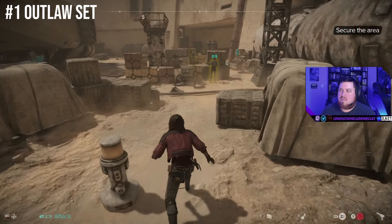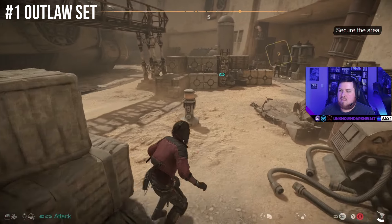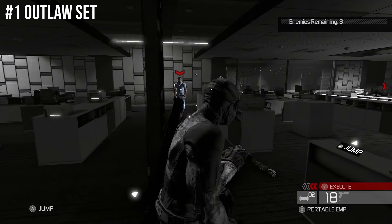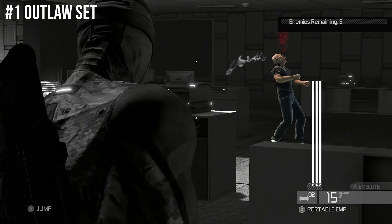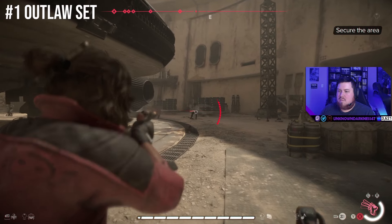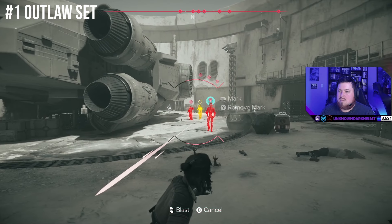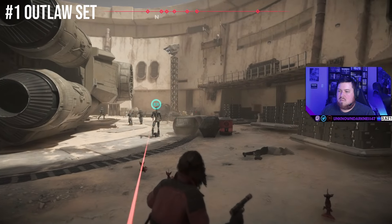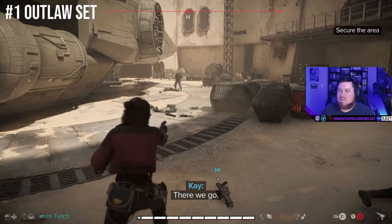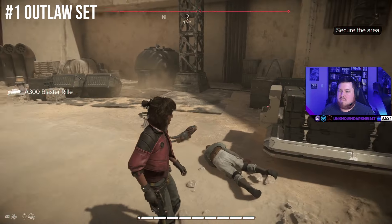And at number 1, my favorite set in the game is the Outlaw set. This is the set that I'm actually using after 30 hours in this game. This set is for people who are Adrenaline junkies, or those who have played either of the last two Splinter Cell games. Mark and Execute is the name of the game here. Almost everything you do will gain you Adrenaline, and more importantly, your Adrenaline loss over time is greatly reduced. So you aren't forced into use-it-or-lose-it scenarios all the time. The set bonus also increases damage and health regen at full Adrenaline, meaning even though you could Mark and Execute some enemies, you're just as good blasting people normally thanks to the set bonus.